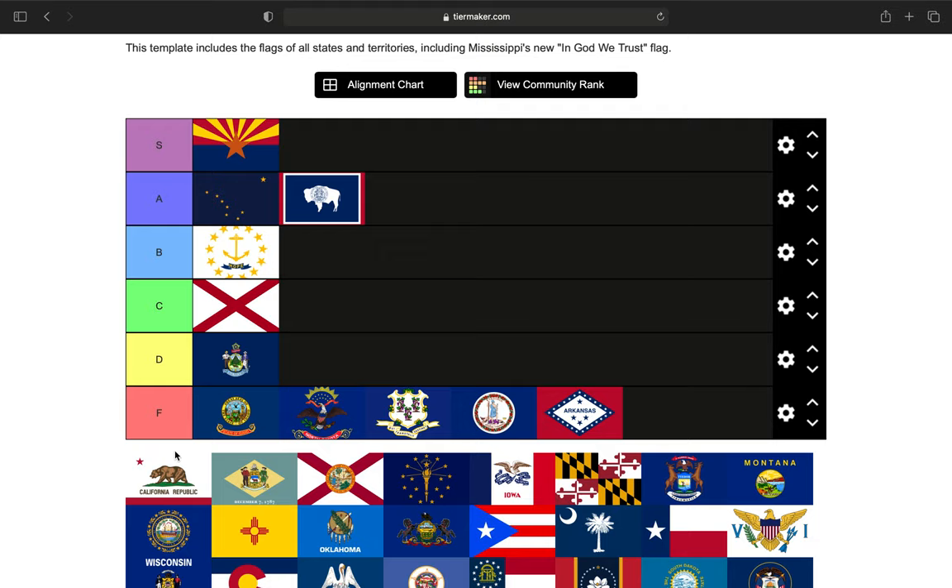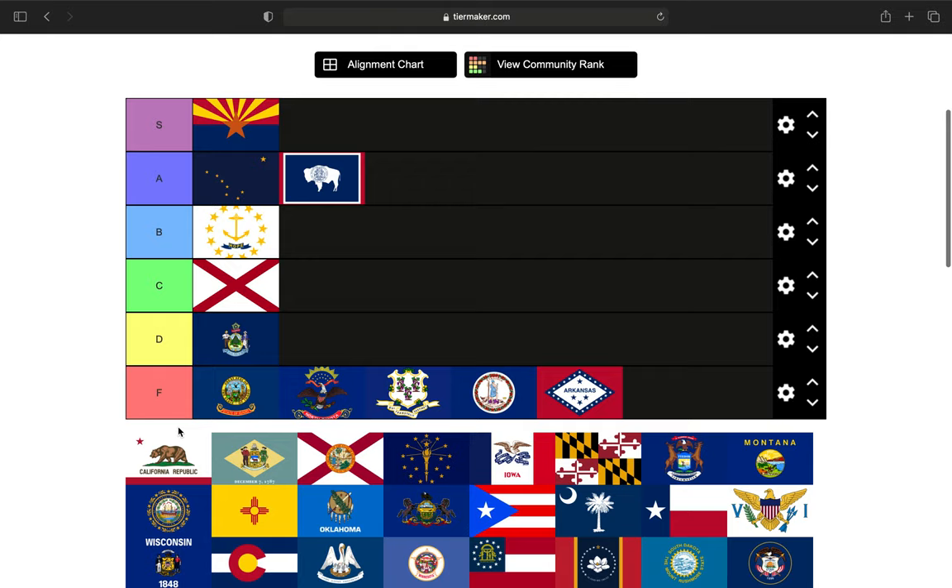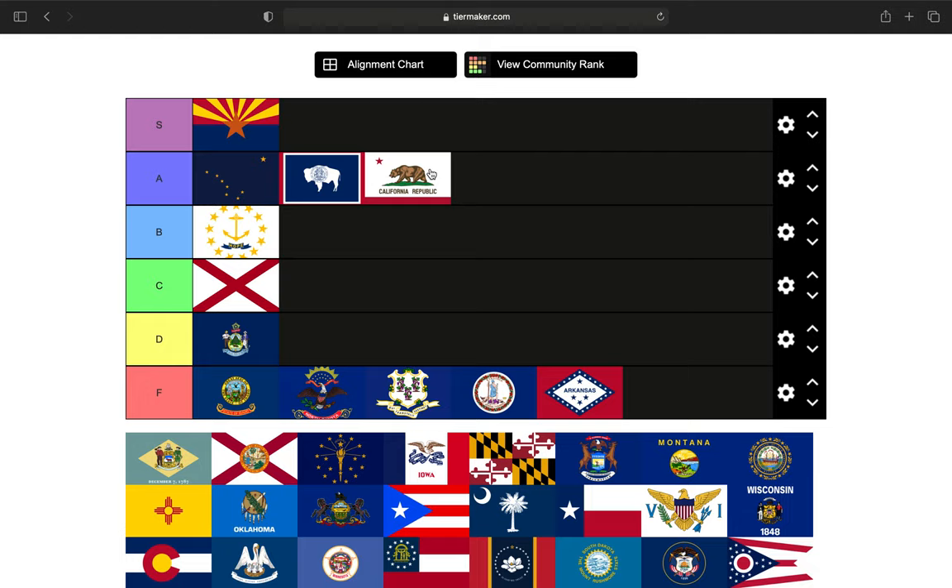The next flag is similar to Wyoming's in that it's almost an S tier. If it didn't have 'California Republic' written on it, it would be S tier — but because it has writing on it and I'm not a fan of writing on state flags at all, I'm going to move it down just one tier. California goes in the A tier.